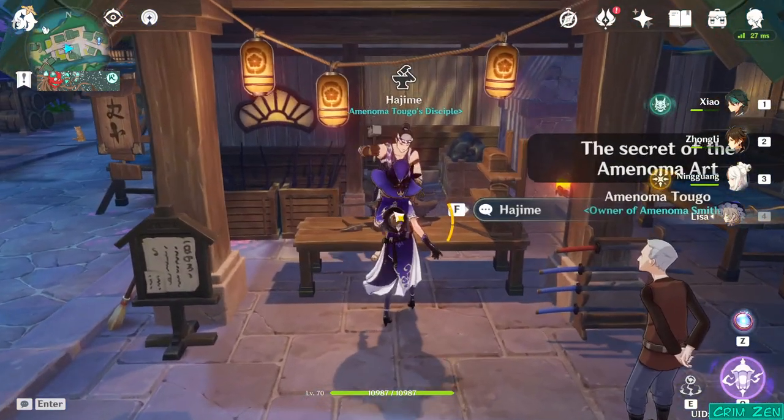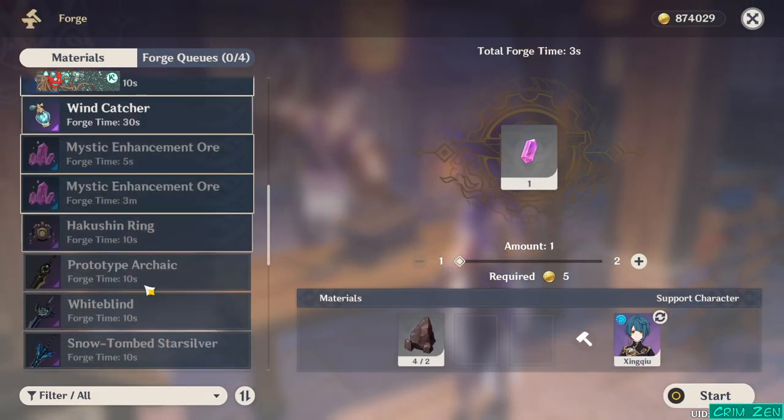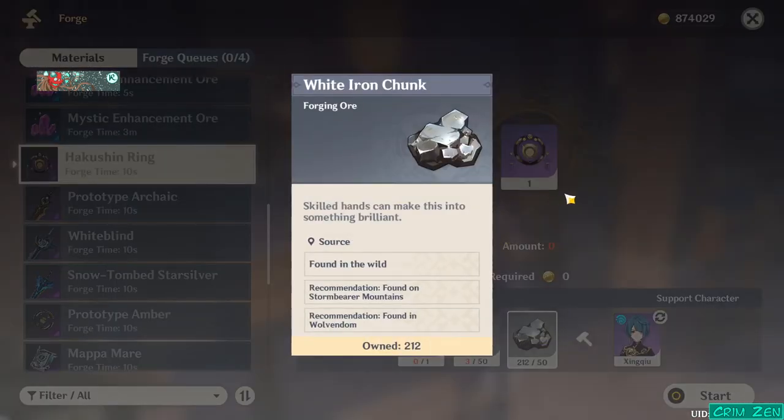Getting the recipe versus getting the weapon are two different things. I've already crafted it so I'm low on materials. It needs these amethyst lumps, and it needs the catalyst, and also the white iron chunk.